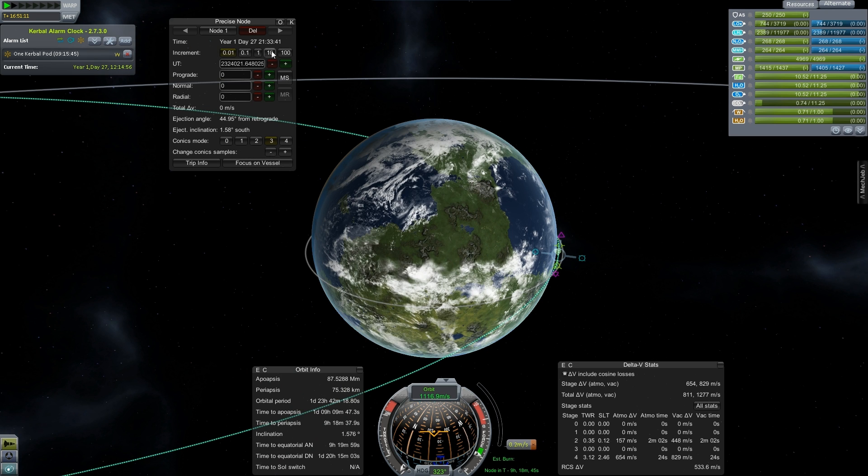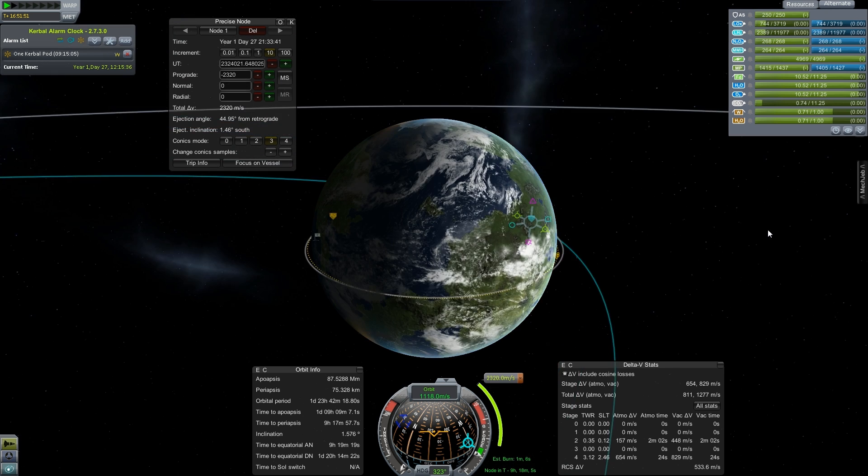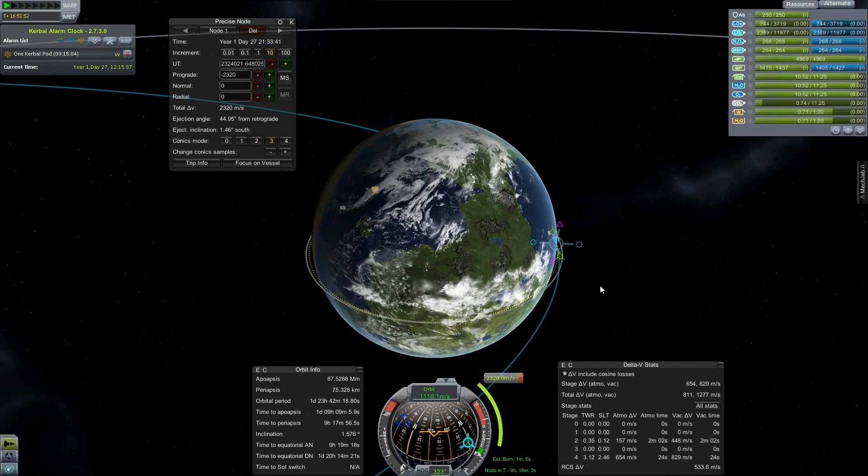Let's add a maneuver node and take a look at how much retrograde burn we'll need. I know that a lot of this retrograde maneuver is not going to be burning the engines — it's going to be from aerobraking — but I'm just curious how much total we're talking about. There's a nice gradual descent that takes over 2300 meters per second delta-v, and our vehicle total is 1277, so it takes not quite twice everything I've got.